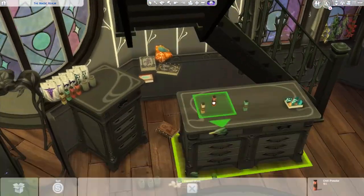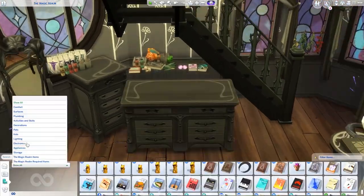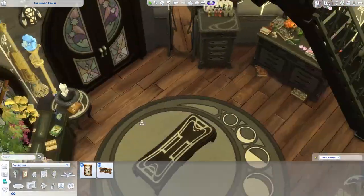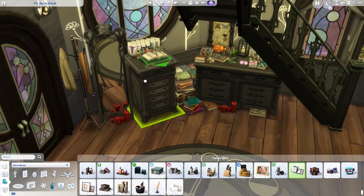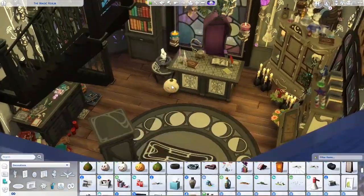Right now we're doing the shop part of the build and I just cluttered a heap of stuff that I'd imagine would be in there — herbs, plasma packs for some vampires (you gotta help out your fellow occults), bookshelves, and lots of potions on the shelves. I love that new cabinet with the little curved glass window or doors — it's absolutely gorgeous.